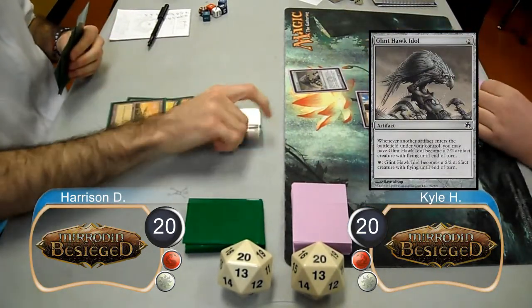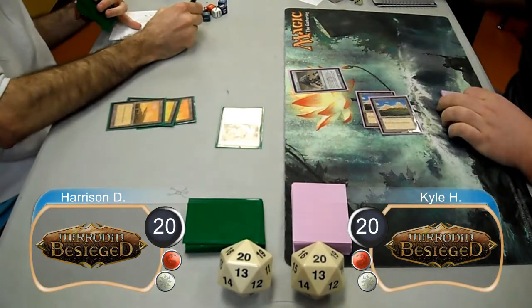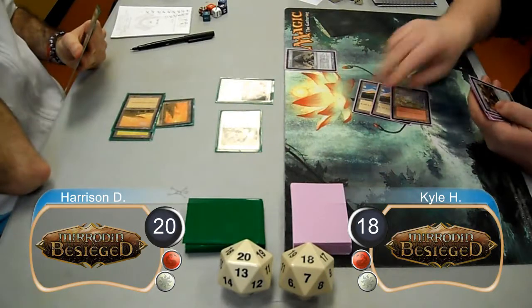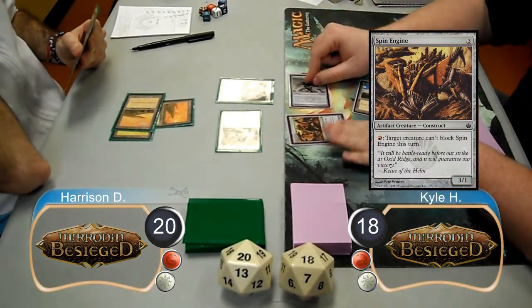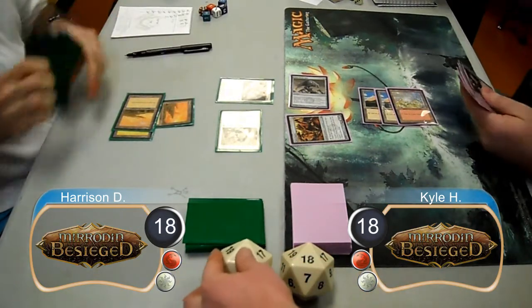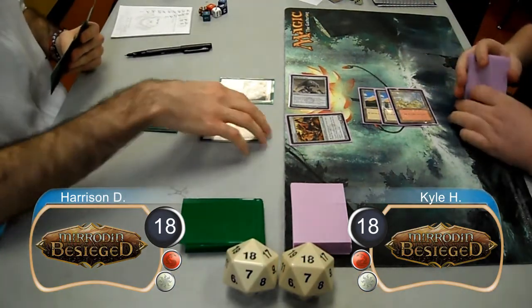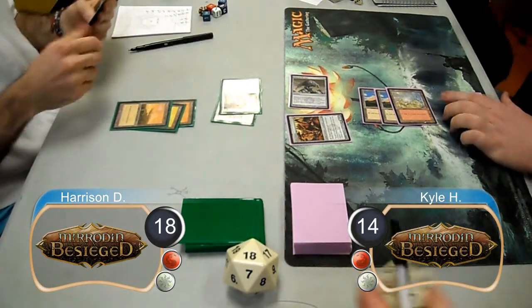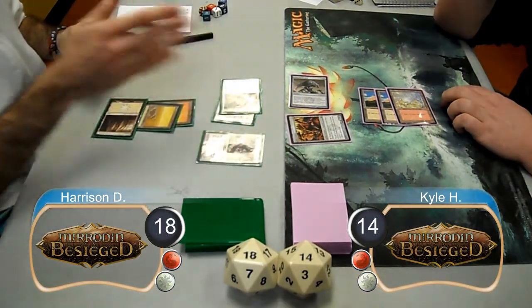Harrison attacked for two with his Skyhunter, taking Kyle down to 18, then post-combat he resolved a second one. Kyle then resolved a Spin Engine, animating his Idol, and then attacked with the Idol for two, which Harrison decided to take, going to 18 himself. Harrison started his next turn by attacking with his two Skyhunters for four, taking Kyle to 14, then he resolved a third Skyhunter.